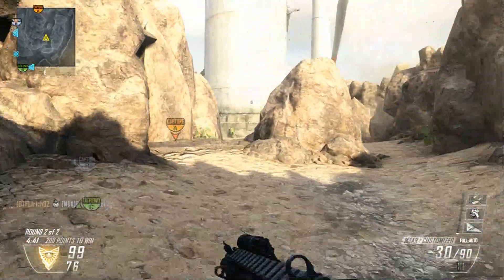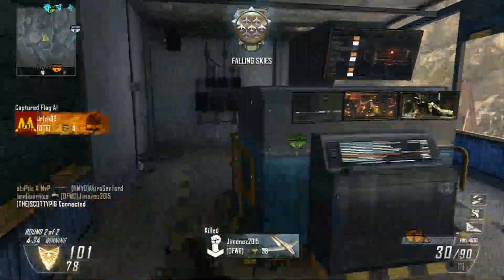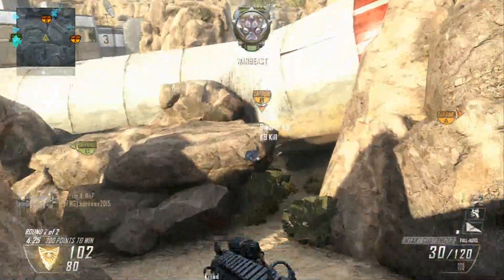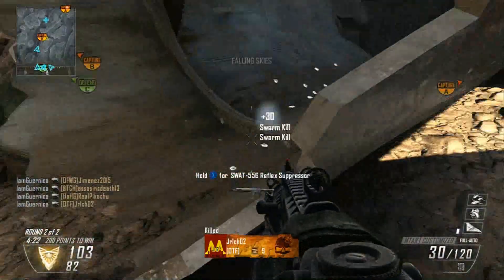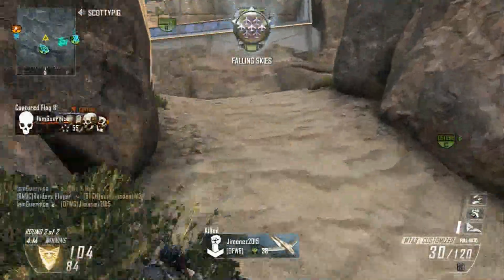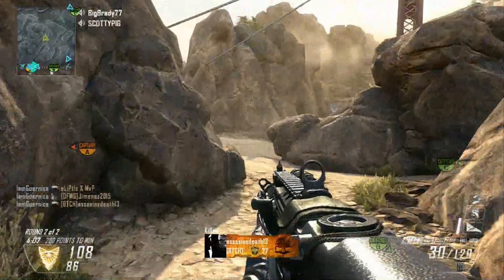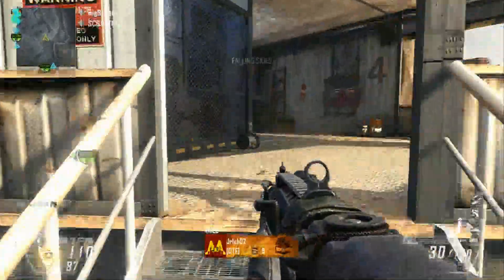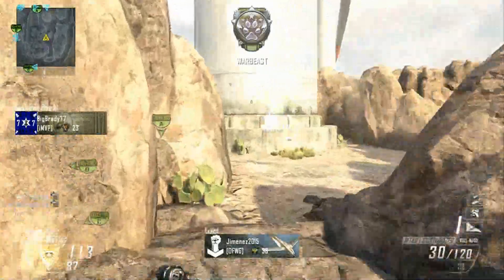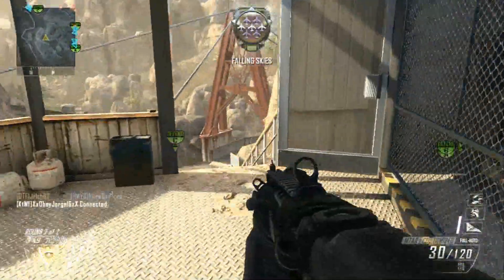They buffed the SCAR — they buffed the damage on that. I played a few rounds with it. I already had it leveled out, so I said I'll give it a shot again. I mean, it's still really powerful with really good range, slow fire rate of course. It's a pretty good assault rifle but it does have a fair bit of recoil, way more than say the MTAR or the Type 25, which has no recoil. I prefer the AN-94 or the MTAR. I think if they really wanted to make the SCAR more competitive, they should just reduce the recoil a little bit — just my opinion.